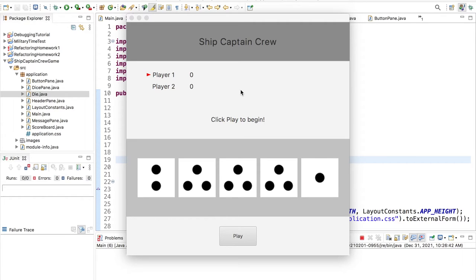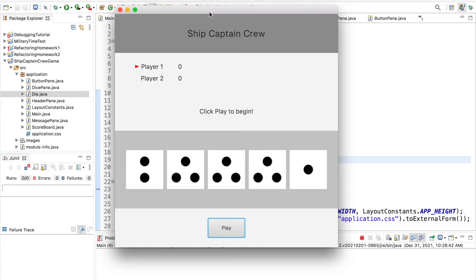What is going on everyone? My name is Adam Allard and in today's video we're going to be making a game called Ship Captain Crew using JavaFX. Ship Captain Crew is a dice game played with five dice and the objective of the game is for the player to get to 25 points first.